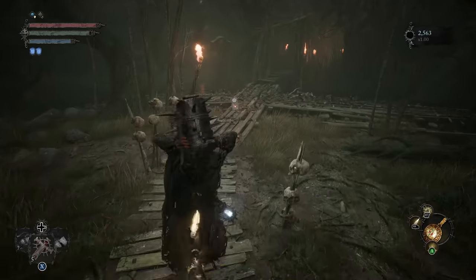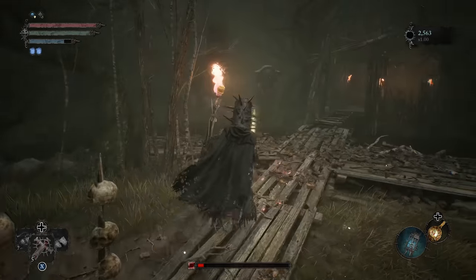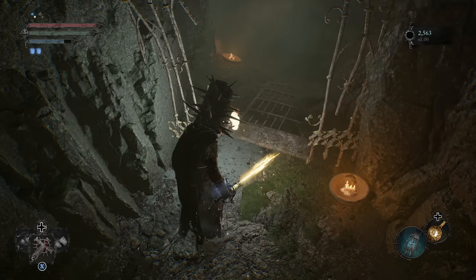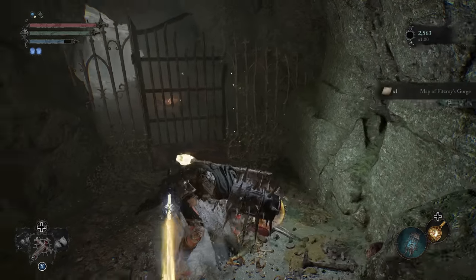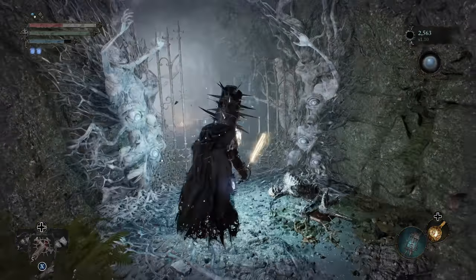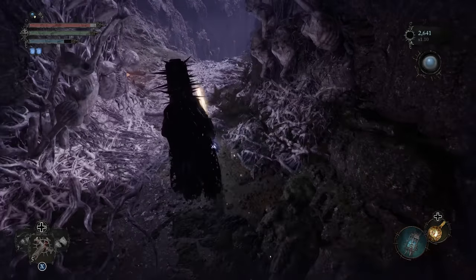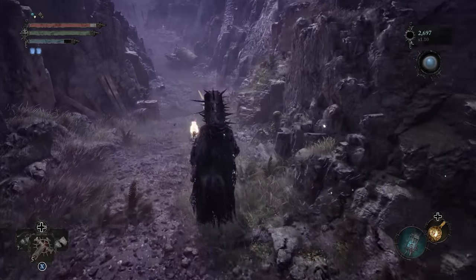From here I'm just going to proceed along. We'll enter Fitzroy's Gorge. There's an Umbral Gate up ahead that we need to cross and a Gargoyle right by it. So what we're actually going to do is just go Umbral now. You can see him up top — now that he's spotted us, he's going to come down. These enemies basically want to dive bomb you and get in damage; they're really annoying to deal with. I'll be calling out the locations for them — definitely something to be a bit cautious of.